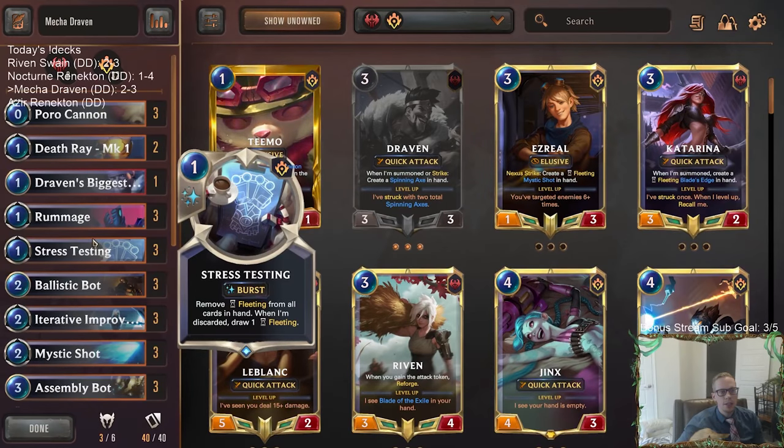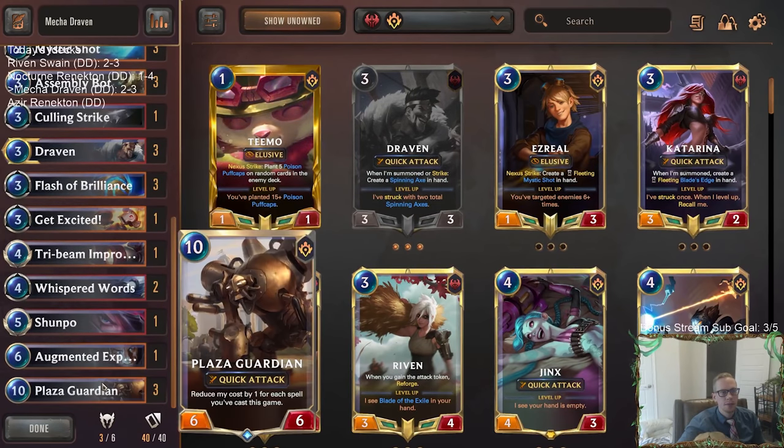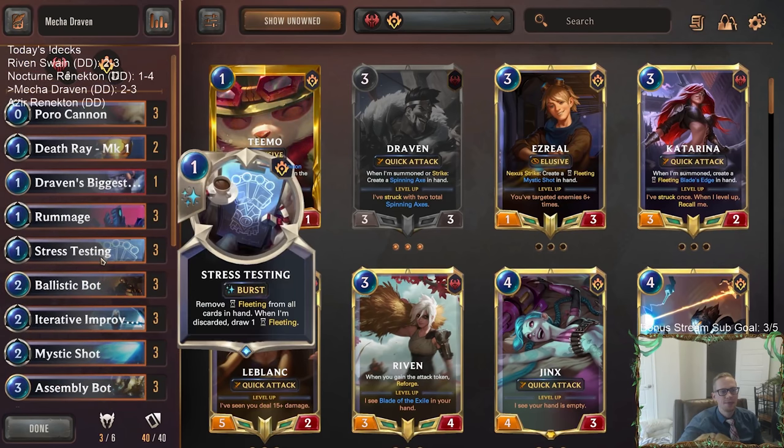Stress Testing was awesome. I like this deck — this is a fun deck to play. Lots of cool stuff going on. I really like Flash of Brilliance. Assembly Bot, Plaza Guardian, Draven, Ballistic Bot — we're calling it Mecha Draven, with all these machines and Draven. Cool deck.